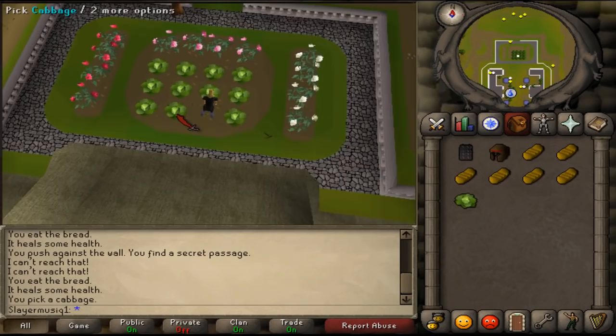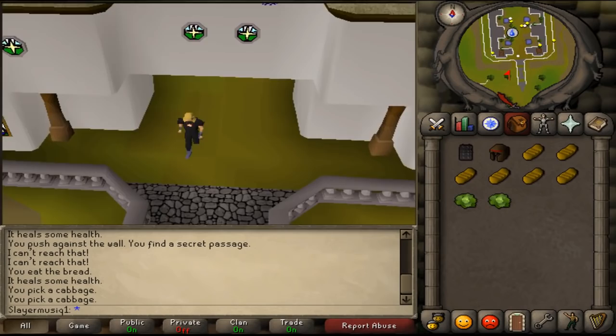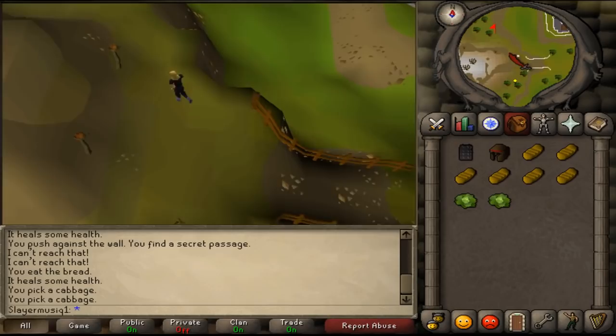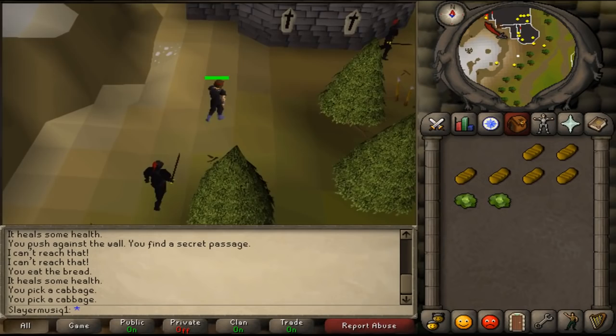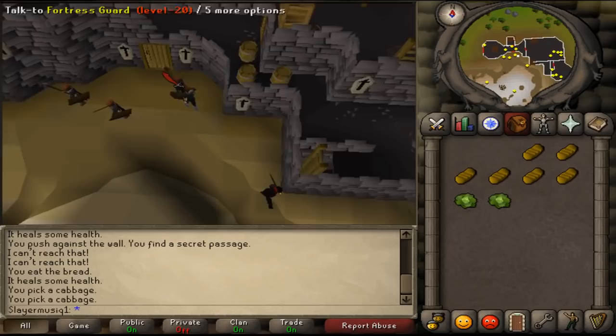Next, go back south and run to Ice Mountain. From the monastery, go west, then run north and go through some evergreens. Equip your Iron Chainbody and Bronze Full Helm, and keep running north until you see some fortress guards and a sturdy door.